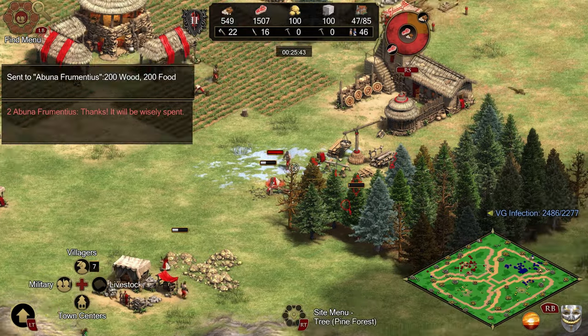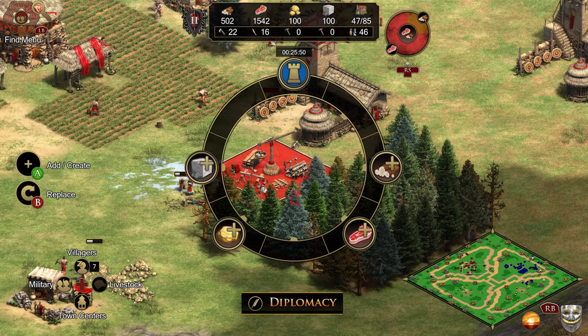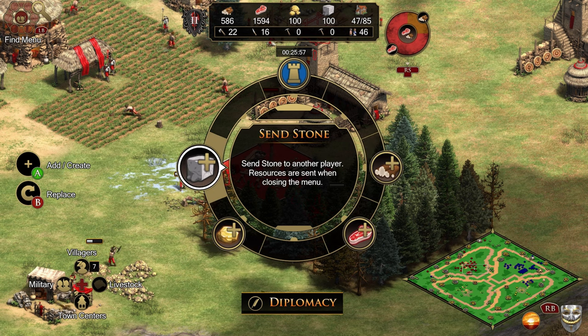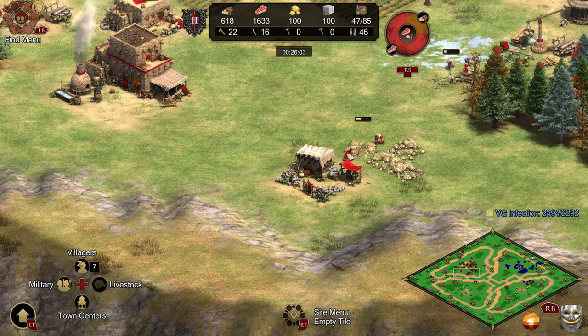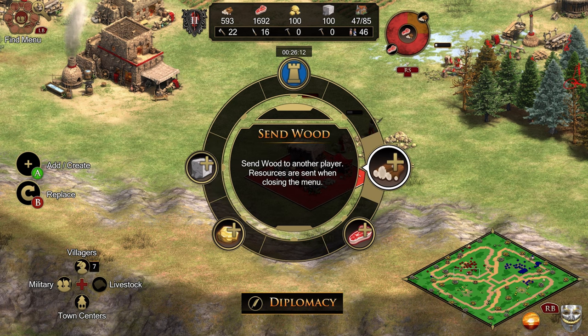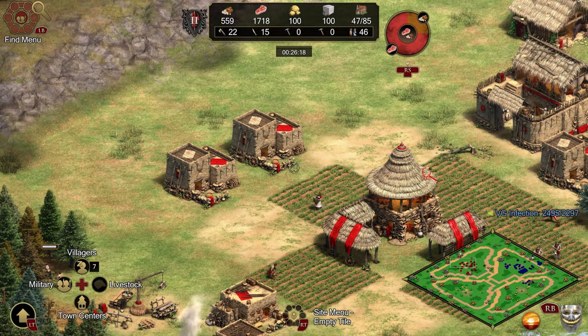Alternatively, if your teammate has mills or lumber camps set up, you can go to their lumber camp, click A on it, hold right trigger, and you can send wood, food, gold, or stone. From any of their resource drop-off buildings, just hit A and then right trigger — it's a super easy way to send resources.